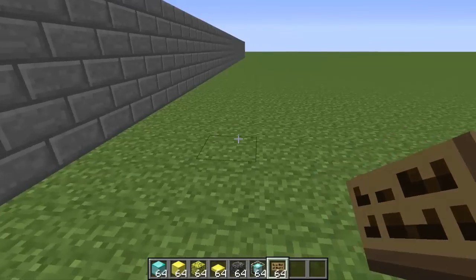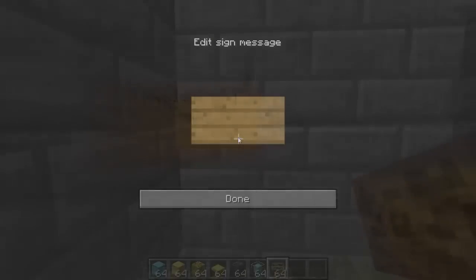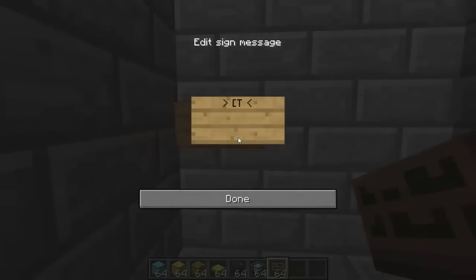Now we're going to create our signs. Place your sign down wherever you want — I'm placing my join sign here. On the first line put [TheJumper] with a capital T and capital J, no spaces. On the second line type 'join'. If you want a leave sign, type 'leave' instead, or 'finish' for a finish sign.